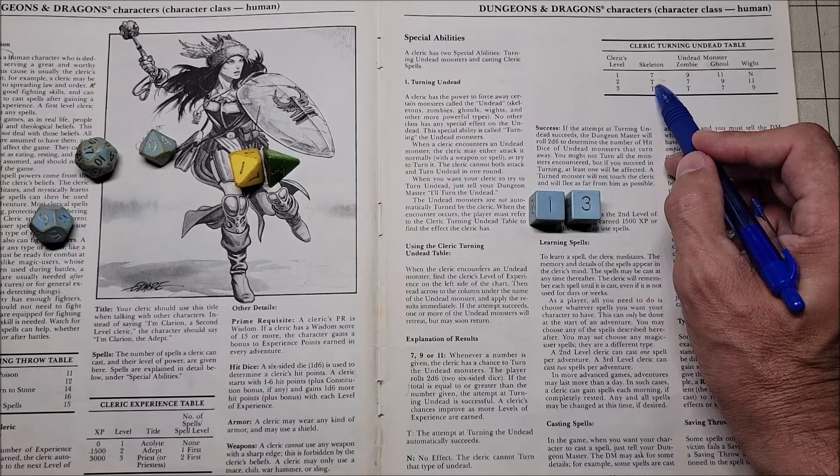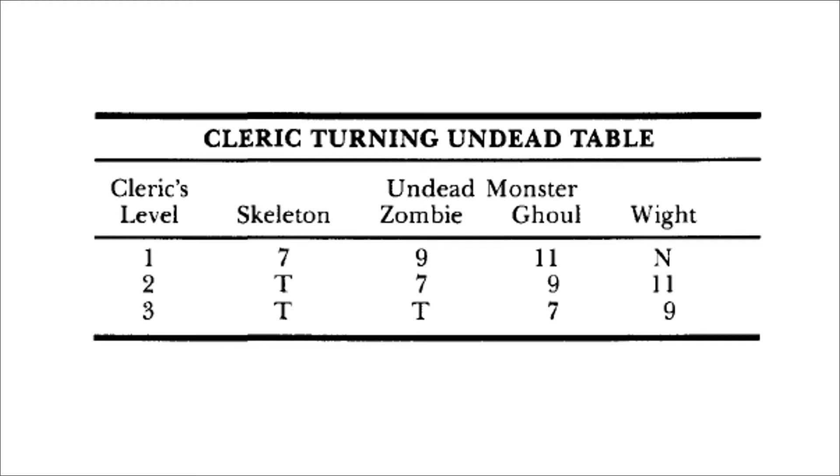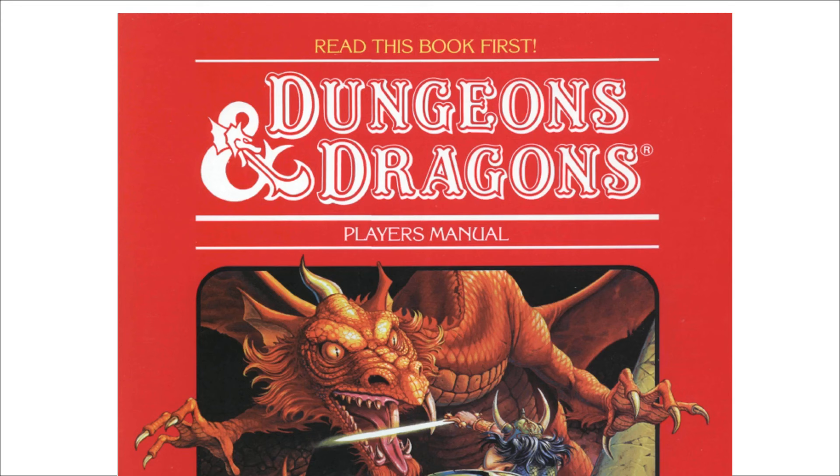Some undead have an N in the chart, meaning a cleric of that level cannot turn that undead. As a reminder, we are in the Red Box Dungeons & Dragons covering only levels 1 through 3, so after the Red Box the cleric turning undead table gets significantly better.